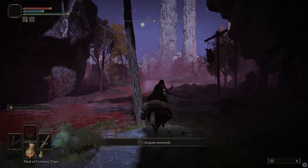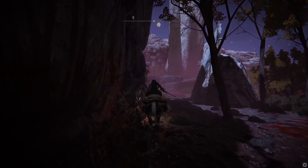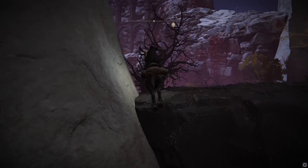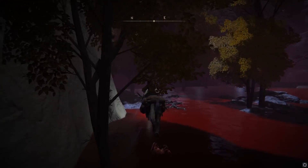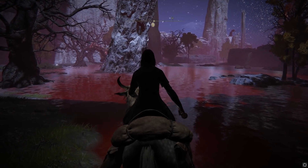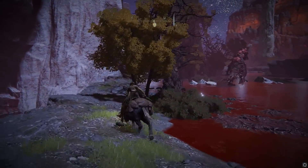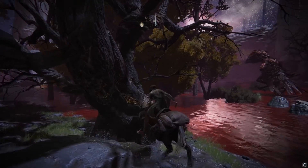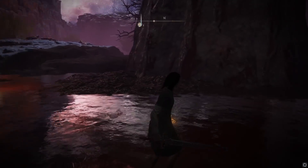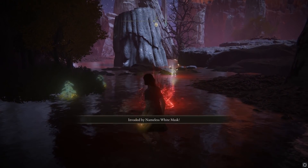A little bit past this tree the first invader will appear. I highly recommend staying right in this area with him so he doesn't aggro the birds. Then head through here, jump up, and sneak around to avoid aggroing the bird. You can either wait for the bird to turn its back or kill it — whichever you prefer. Once clear, head over here to trigger the second invasion, and hang out back here to fight him without other enemies interfering. Any second now — there he is.